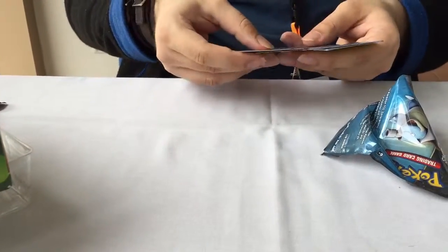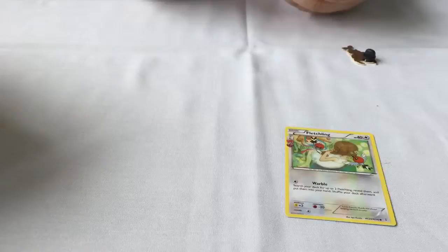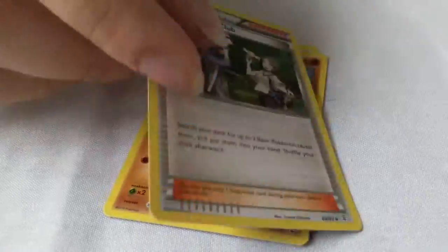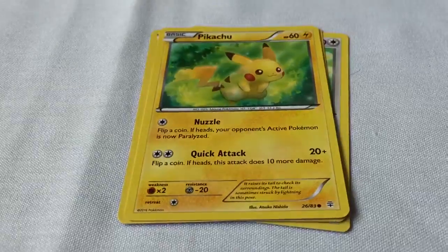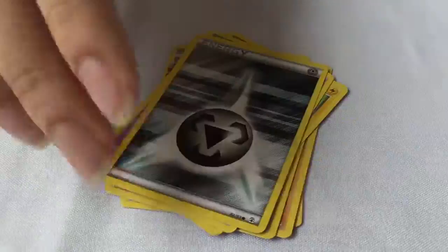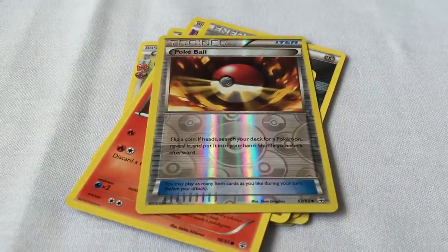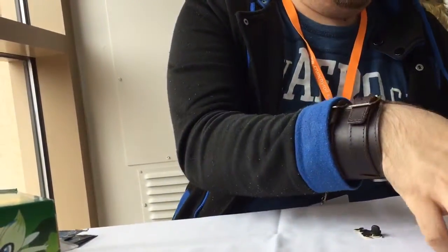All right, on to the second pack - Blastoise. Taking three cards from the back to the front. Starting off with a Fletchling, normal type, a Graveler, Pokemon Fan Club, a Pikachu to go with that Raichu, a Zubat - not a bad Zubat either - Metal Energy, a Magmar, a reverse holo Pokeball which is good, a holo Swirlix, and finally a Jynx. Honestly, pulling Flareon EX, I'm like, that's one of the best pulls you can get.